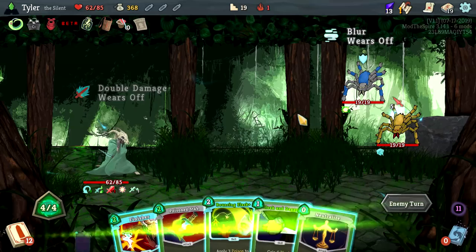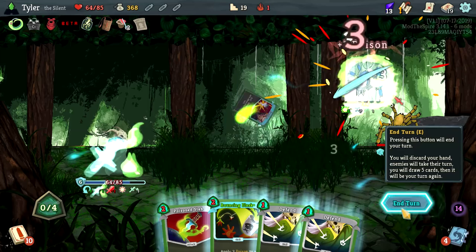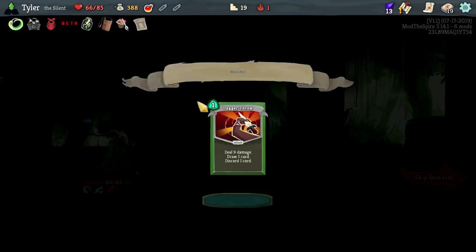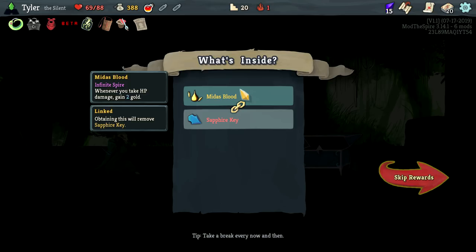I don't know how that even works but just keep Finisher — it's fine. Two, two, two — and that's worth 12, and you somehow still have block so life is totally fine. When did our attacks become more energy? Very confused by when that actually occurred but they're dead — just chill here. Infinite Blades is actually good for us, it's a power that we needed. Whenever you take HP damage, gain gold — we have so many ways to gain gold in this one.